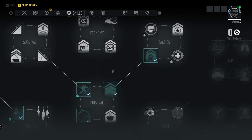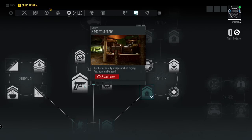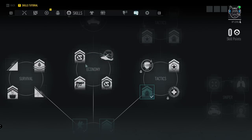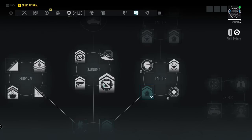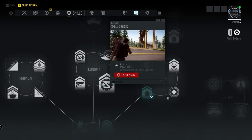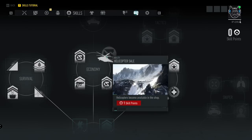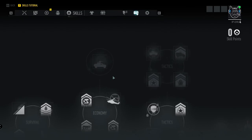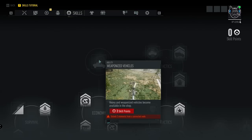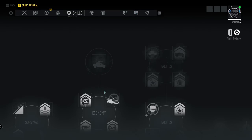Heading into the Economy branch: Armory Upgrade gets you better quality weapons when buying on demand. There are two skills each giving plus 10% credits. Helicopters Sell makes helicopters available in the shop, and at the very top, heavy and weaponized vehicles become available in the shop once you level this up.